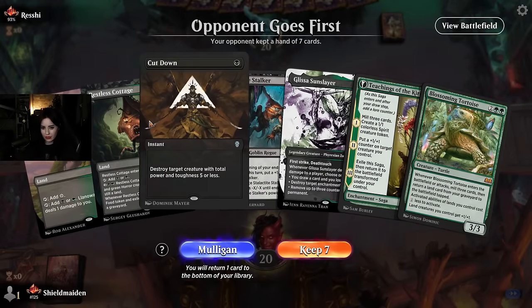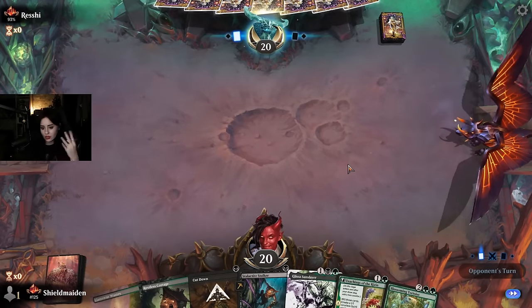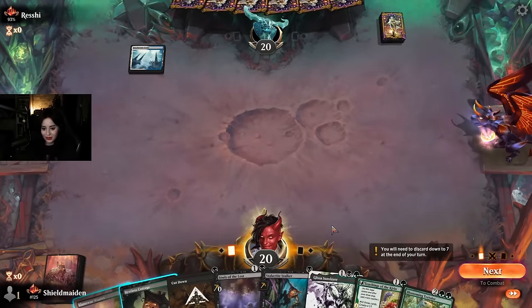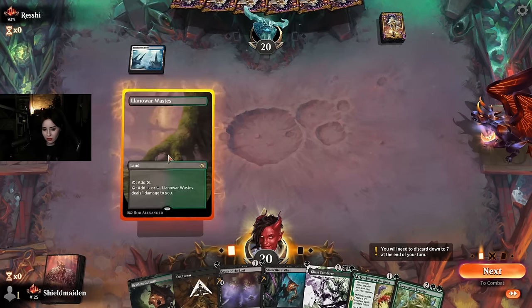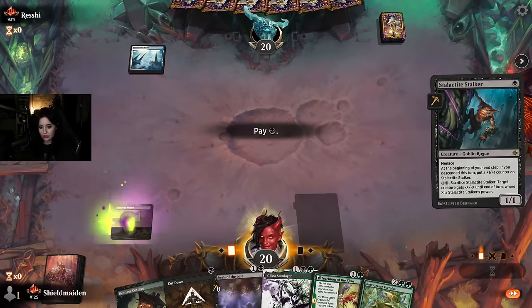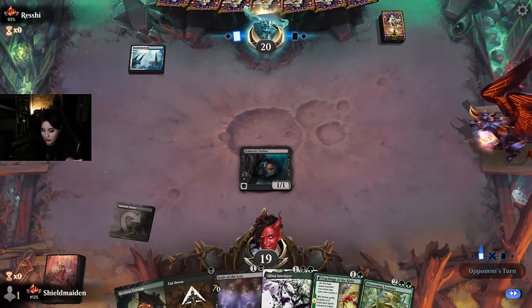It's kind of a shame we have this tablet here but there's a lot of power in hand so we're going to keep it. I also like having Cut Down for a bit of interaction. I'll look for a land off the top for my stalker. I might actually just start off with Stalactite Stalker here, give myself the upside of potentially hitting an untapped land and having a Cut Down target — unless we're playing against control. Maybe it's soldiers, or maybe control — I have no idea.